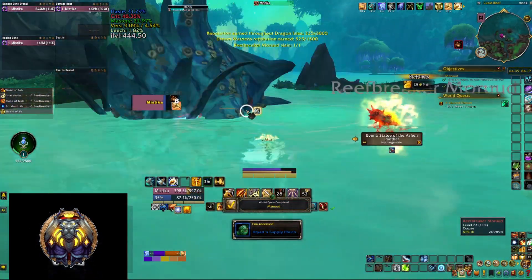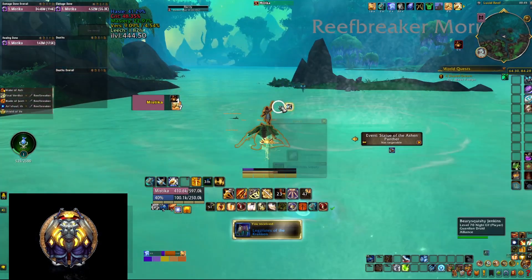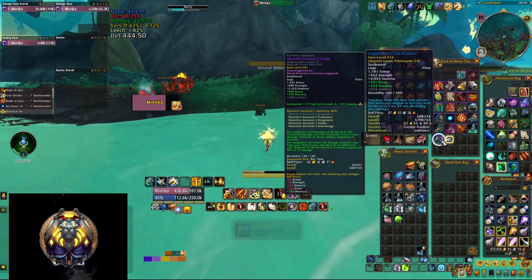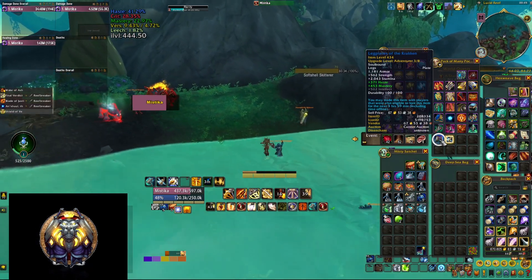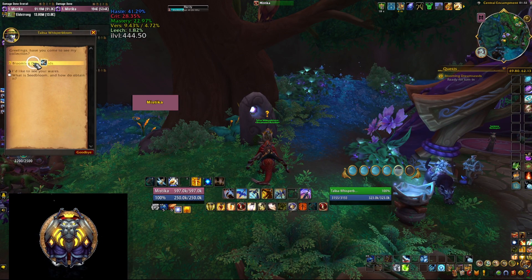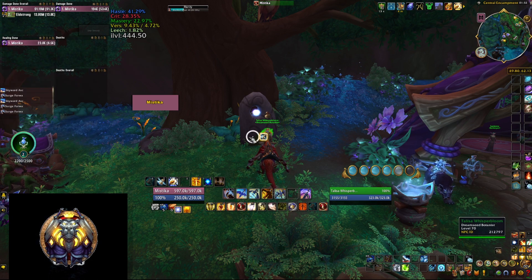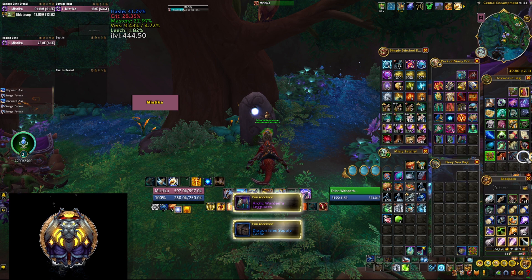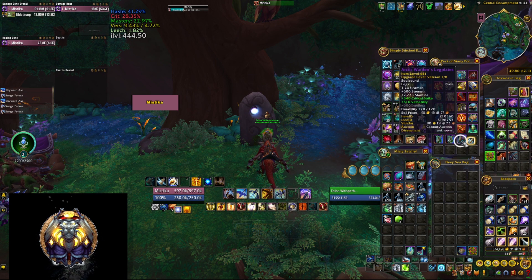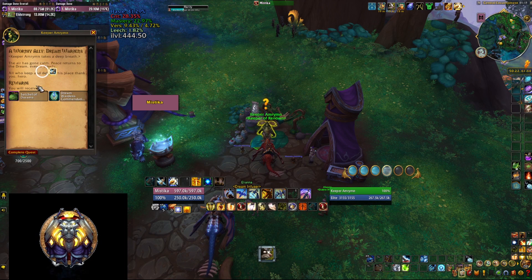If you're lacking seeds, you can run around and kill some rares — you'll probably get some to drop, which will also give you extra reputation as well as the total of five seeds you need to plant for the other quest. This rare actually dropped a 434 item for my paladin. Once you plant all five seeds you complete the Blooming Dream Seeds quest, and you'll likely also be finishing the Worthy Ally reputation quest. Go back to the encampment and turn in Blooming Dream Seeds, which awards you a bag — in this case it dropped a 441 item for my paladin.